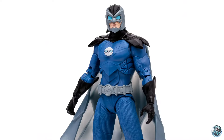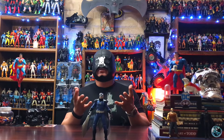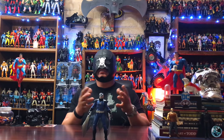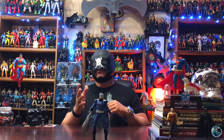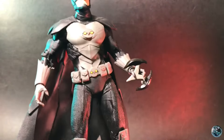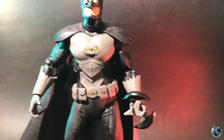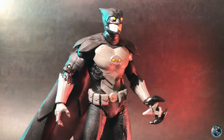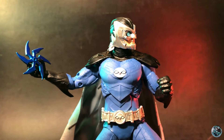As with the Starro version, he did not come with any alternate hands or weapons — no Owlerang or anything like that. With the first version I made him a custom Owlerang, and with this one I had some other ideas. I actually ended up customizing this guy and doing a little bit of repainting, but we'll take a look at that later.